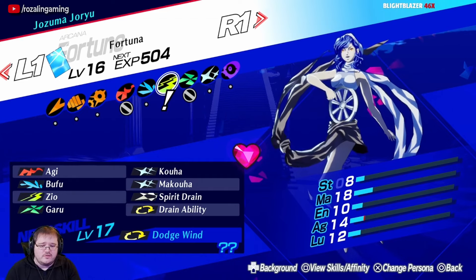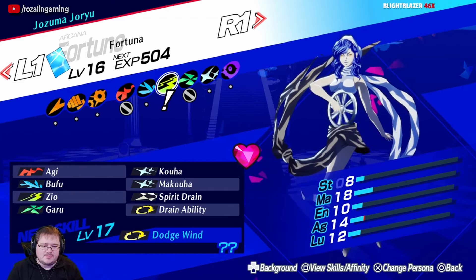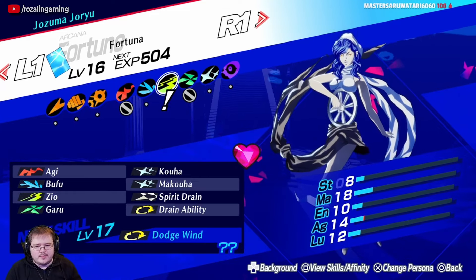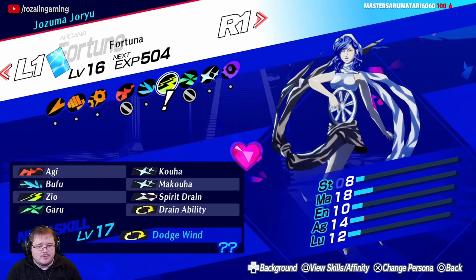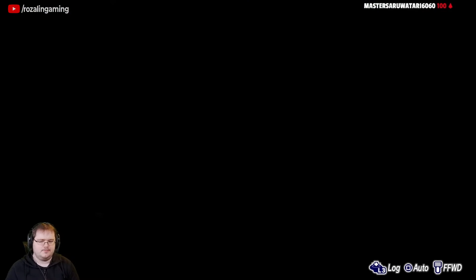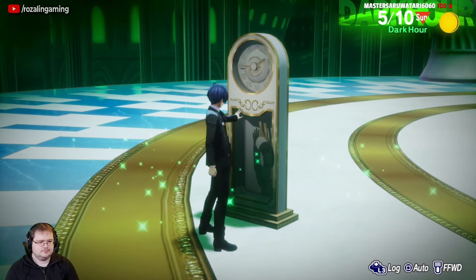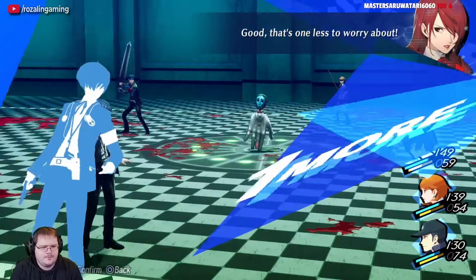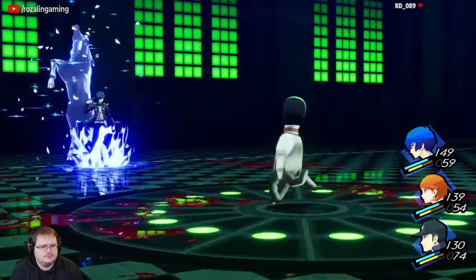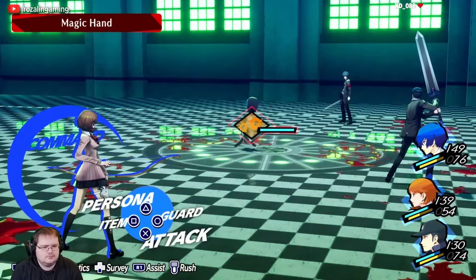You have access to Agi, Bufu, Zio, Garu, and Koha. And then you can see I have Spirit Drain and Drain Ability. Both of these can be gained through skill cards and they are invaluable, especially Spirit Drain at a bare minimum. This is because of the changes to how the clock works in Tartarus — it used to restore your HP and SP, but it's now much more restrictive in how many times you can use it. Having the ability to drain 20 SP, or up to 40 SP if you have Drain Ability, from enemies is invaluable for staying in Tartarus much longer.